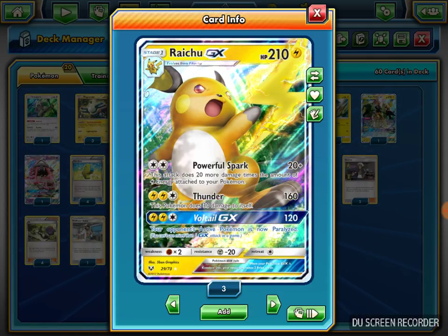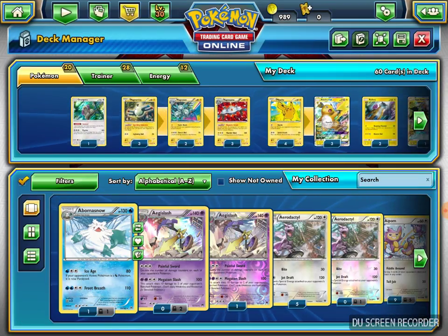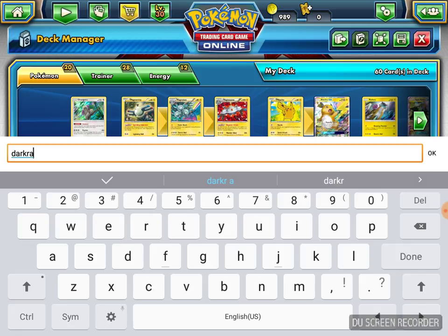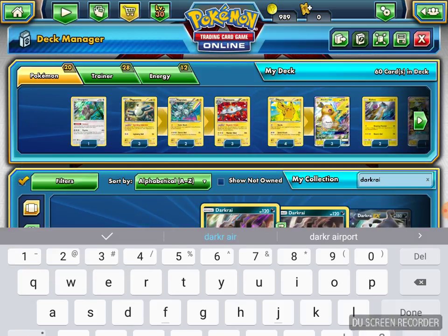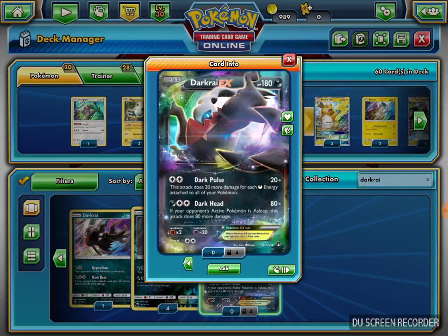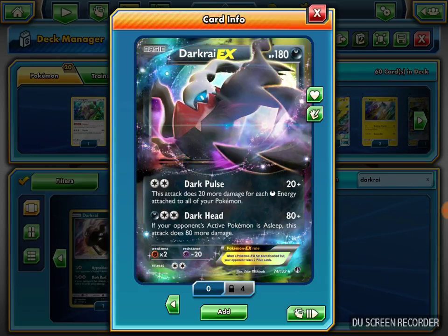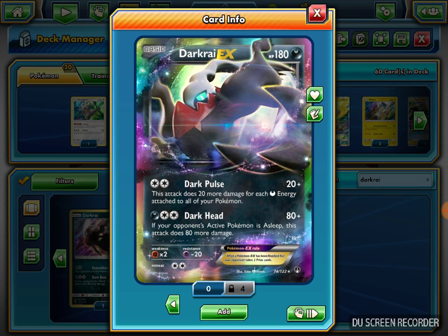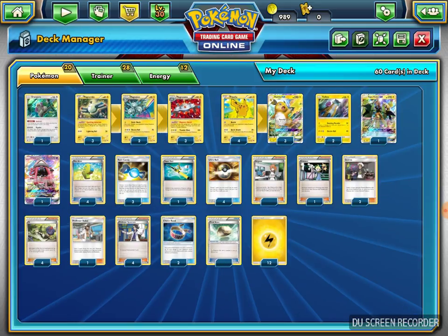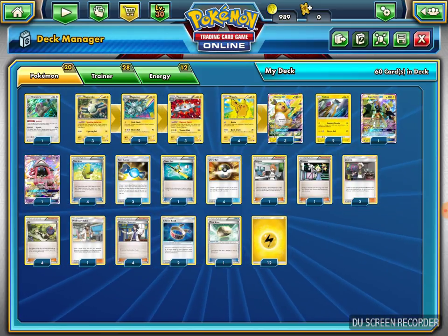It's similar to Darkrai EX from Breakpoint. I'm going to show that to you as well. Here's Darkrai EX. Darkrai has the same attack cost for Double Colorless — Dark Pulse — and it does 20 plus 20 for each Dark Energy as well. So Raichu is the same thing as Darkrai, it's just Stage One. You play it similar to Darkrai.